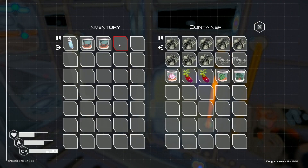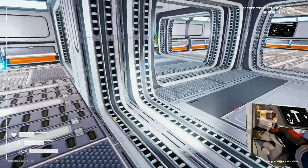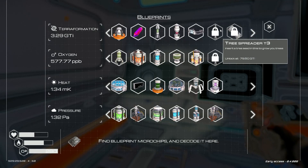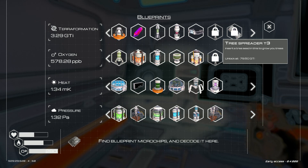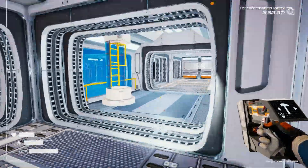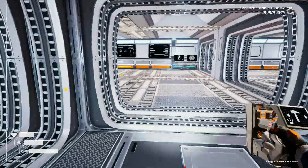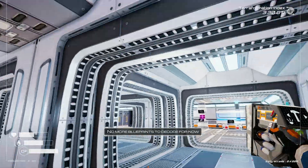I don't know what to do with this currently. I know we have a tree spreader we can do at some point. Tree spreader — insert a tree seed to grow trees. That's what it's for. So we're going to get seven of these. No more blueprints to decode for now, so any blue chip microchips we find are useless at this point — kind of a waste of space.